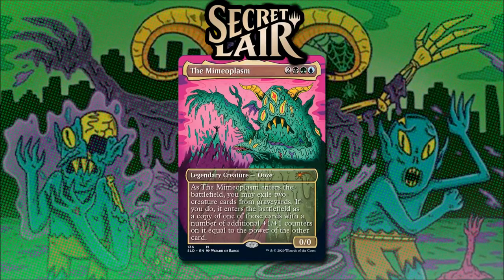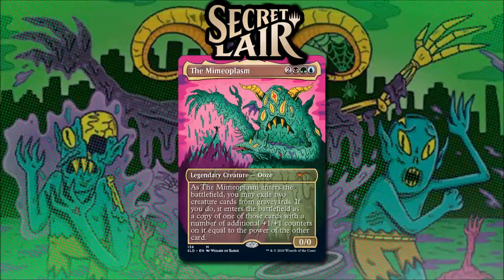Next up, we have the Mimeoplasm. Before I read any of the card, I'd just like to say that this card is the bummer in this set for us in the Oathbreaker community. Since we don't currently have a Planeswalker Commander that has the same color identity as this card, we can't actually include the Mimeoplasm in any of our decks, making this one card in this secret layer unplayable for us.